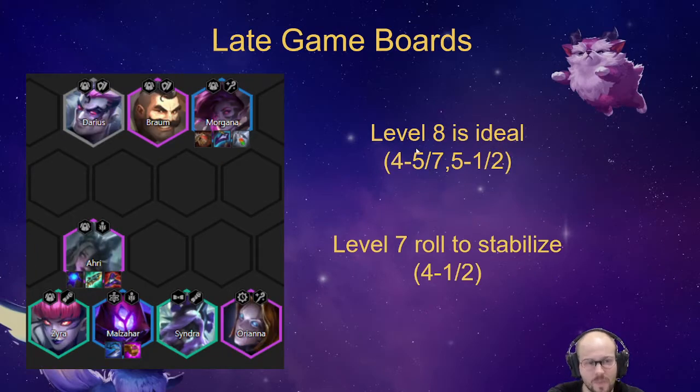Another board which is more AP-centric is Ahri. These are kind of the ideal Ahri items: she definitely wants Blue Buff, she definitely wants Gunblade, and then you can put a Deathcap, Giant Slayer, or Jeweled Gauntlet on her. Malzahar here is just a synergy bot - you don't care about his items.